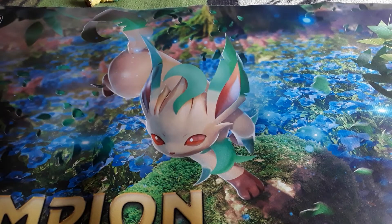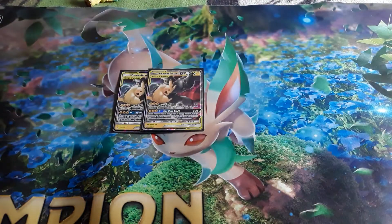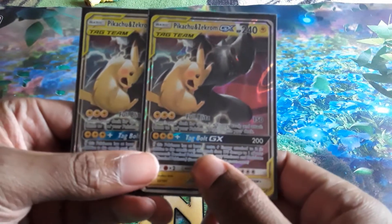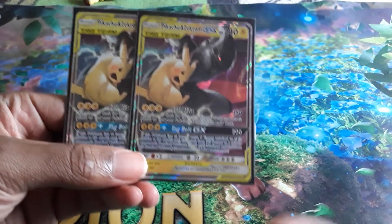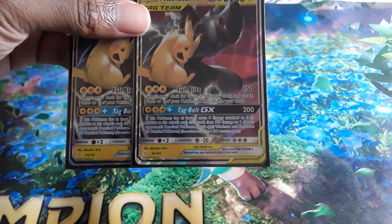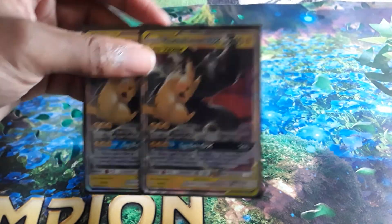First with our Pokemon, we are going to play a 2-line of Pikarom. I was thinking about playing a 3-line because there have been times where I've prized one, making it harder, but it's rare. I recommend playing 2 so you don't brick when you draw it. Full Blitz is a really ridiculous attack — 150 damage and you search your deck for 3 energy and put them onto your Pokemon. Then you've got Tag Bolt GX, the main GX move you want to use around turn 2 or 3 — 200 damage and 170 to the bench if you have 6 energy on it.